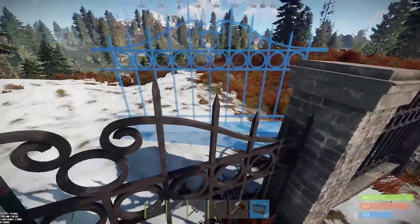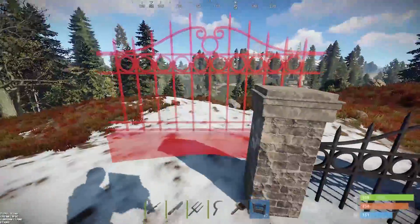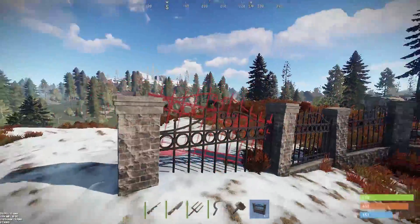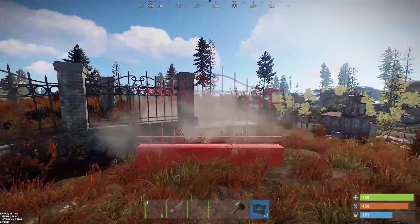If you jump on the fence, they do actually hurt. I'm in god mode right now so it's obviously not doing damage, but they do hurt. And if you try to stand on the side part, even though it looks like it would be safe, it still deals damage there.